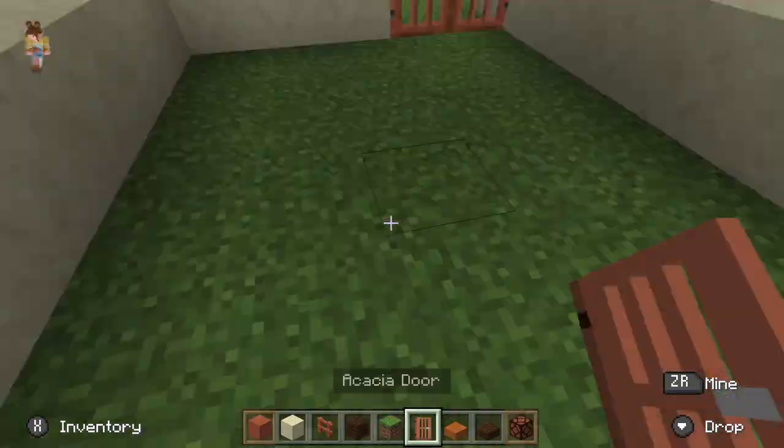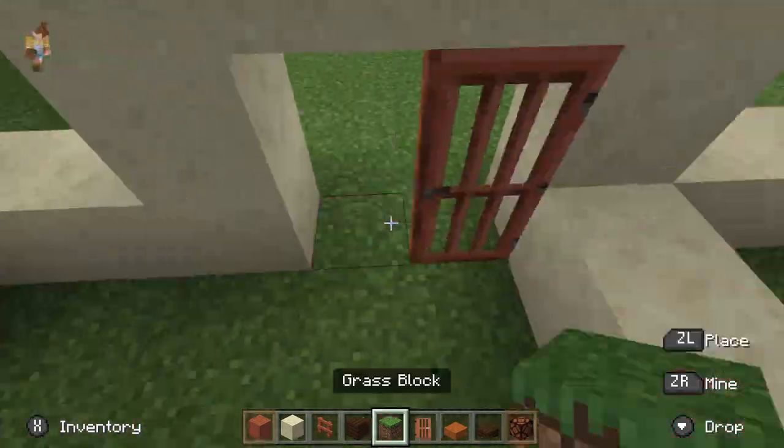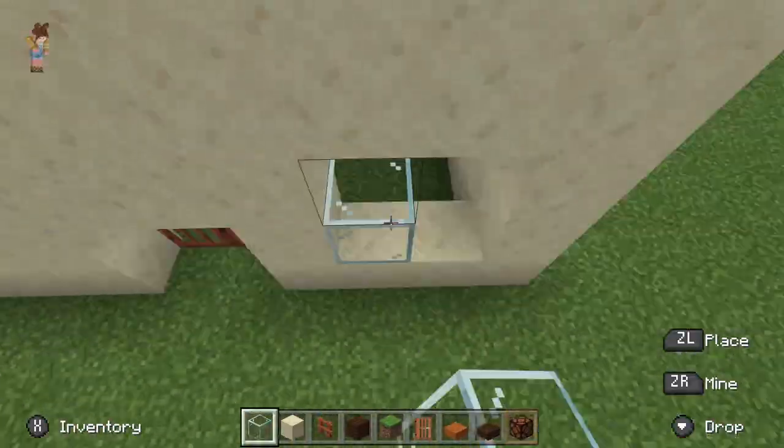Now I'm just installing all of the doors and windows for the stalls. These doors are meant so that the horses will be able to enter and exit the pasture as needed.